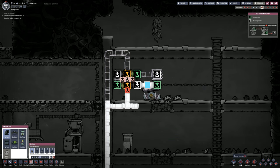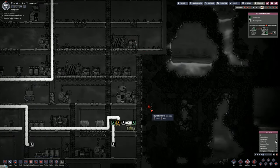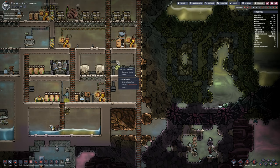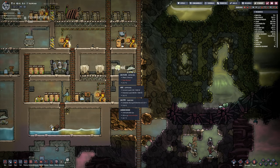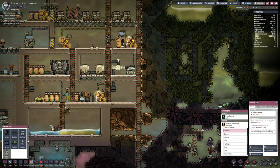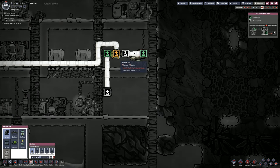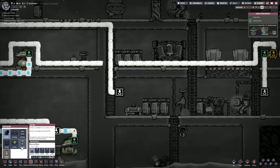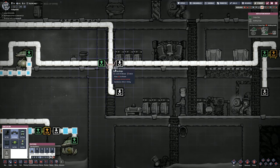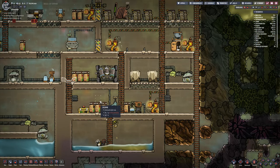We put a gas vent over there and a gas pipe that goes in between them — that's all I need to do. That should have all of it working together. It's this bit in here that's saying pipe blocked. I don't understand why your pipe is blocked. Oh! That's why — gas bridge. I forgot to put the gas bridge in here. There — we put a gas bridge in there. That should cure it. That should allow it to run all the way through.